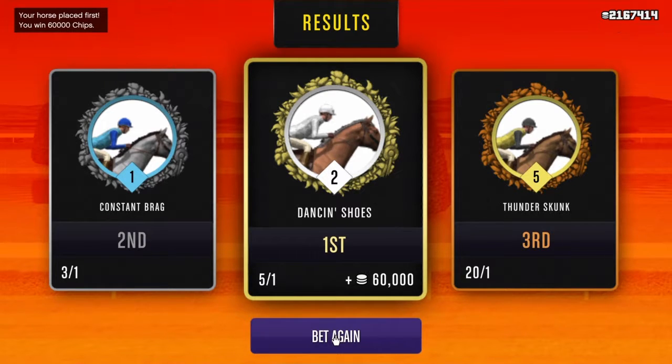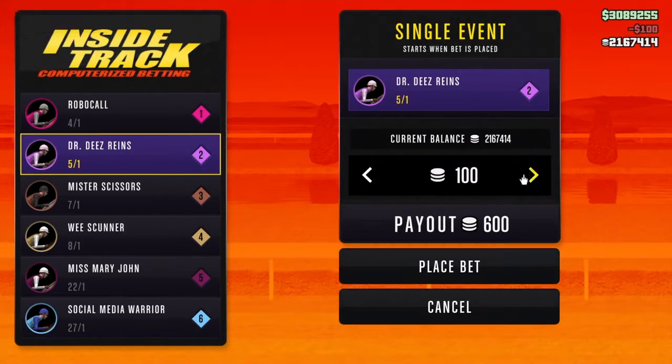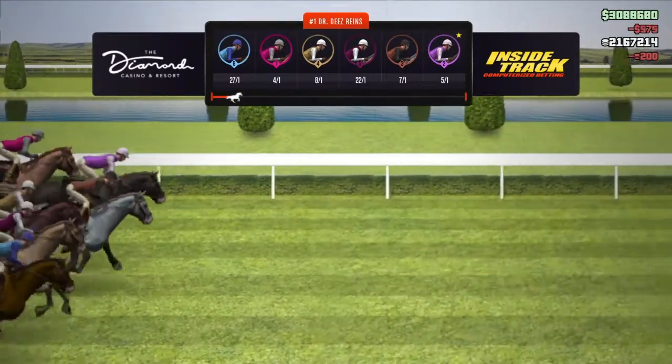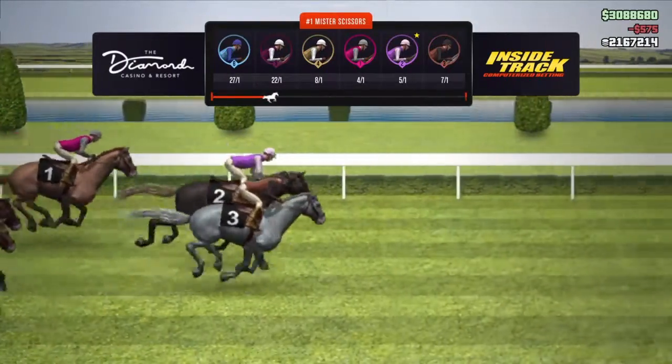So basically what you're going to want to do is go up to whatever you want to bet on, go on the bid price, click X, hold X, and then just press down on the d-pad while holding X throughout the whole game and you'll get it.